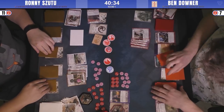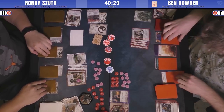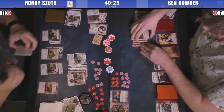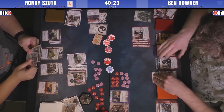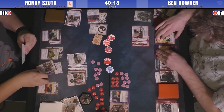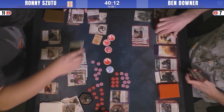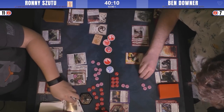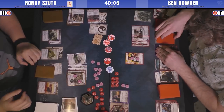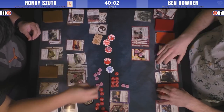You lose such a huge investment there. That's a rare window where the Crab player doesn't have a save available. Going into the third turn, Ronnie is first player again. Ben flips Midnight Rebels face down after the charge play.